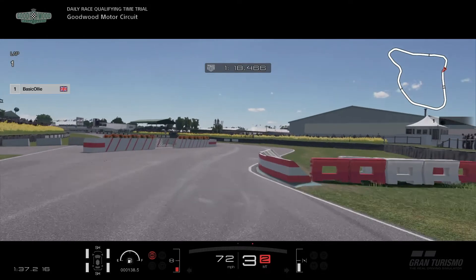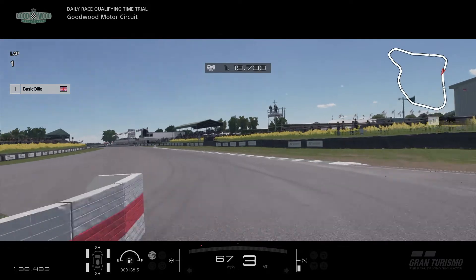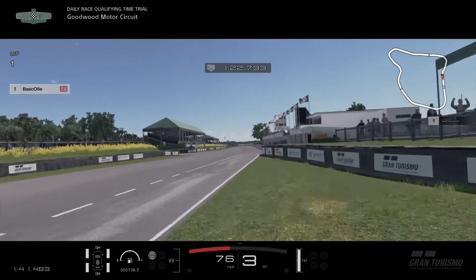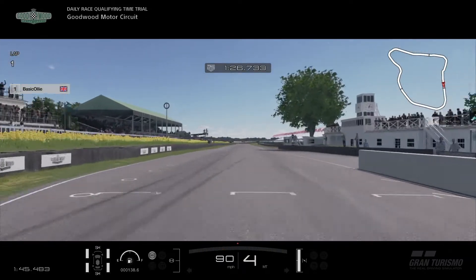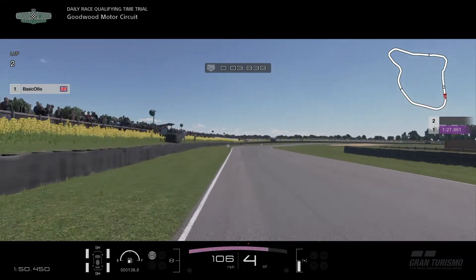I'm going to slow it right down here. You need to take a risk - you have to attack this chicane like there's no tomorrow. Get as close as you possibly can. On the exit you have to take the grass and avoid that sign there that tells you how far it is to the next corner. And there we go - a 127.861.